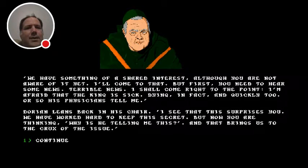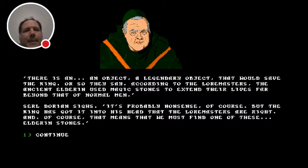'We have something of a shared interest, although you are not aware of it yet. I'll come to that, but first you need to hear some news — terrible news. I'll come right to the point: I'm afraid that the king is sick, dying in fact, and quickly too, or so his physicians tell me.' Dorian leans back in his chair. 'I see that this surprises you. We have worked hard to keep the secret. There is an object — a legendary object — that would save the king. According to the lore masters, the ancient elder used magic stones to extend their lives far beyond that of normal men.' Saril Dorian sighs. 'It's probably nonsense, of course, but the king has got it into his head that the lore masters are right, and that means we must find one of these Eldren Stones.'